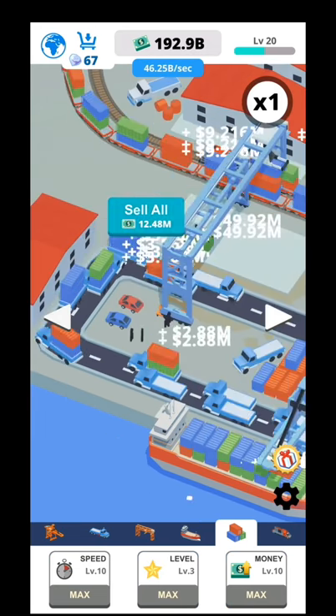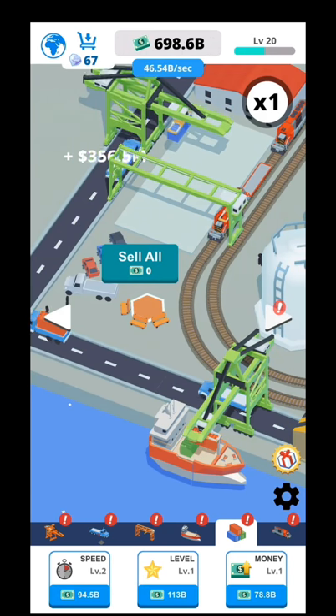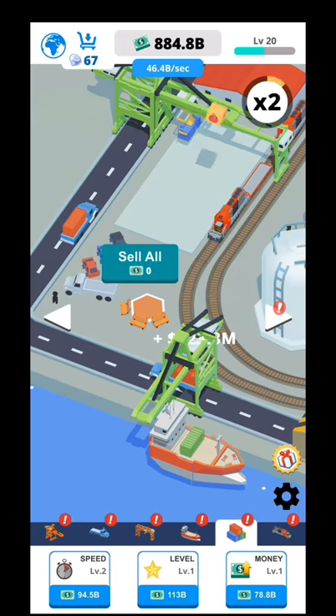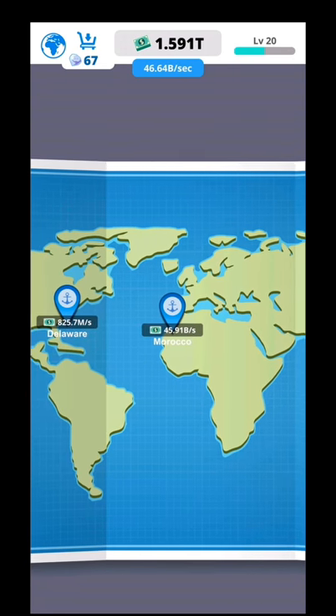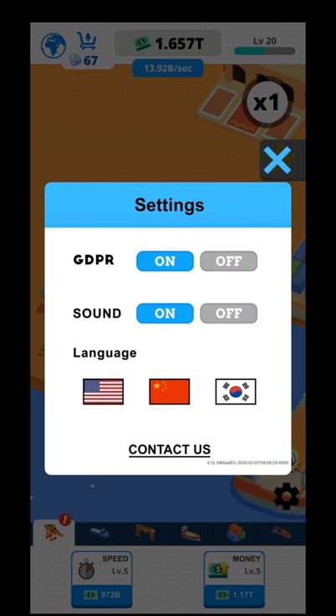Right now, as you can see, I have two ports over here, and after that the third one, the fourth one, and so on — money, money, money. Don't forget the map over here. My next prestige level requires 9AA. The settings part includes GPD, sound, and language.